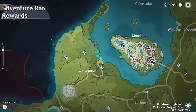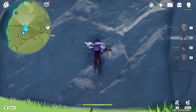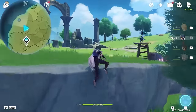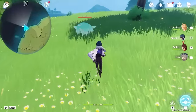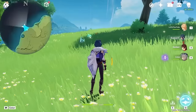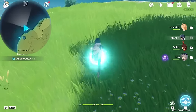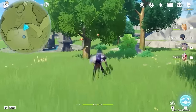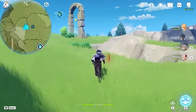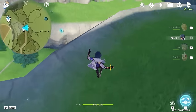Then let's teleport to this domain. And we are going to head up on the map. And here you will see an Anemo Slime, and the animoculus is under it. So clear the monster and it's revealed. After that, we are heading to this position, so let's go bottom left on the mini-map. And you can see this one here, so glide down to get it.